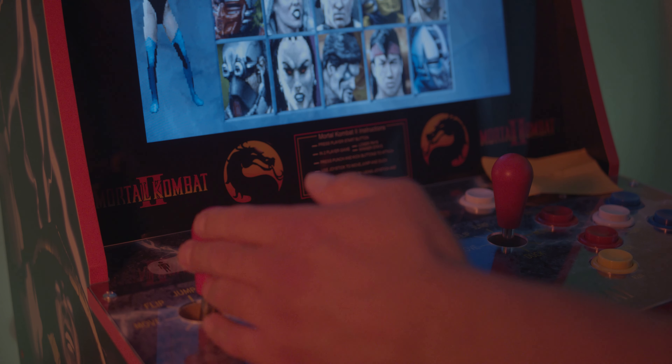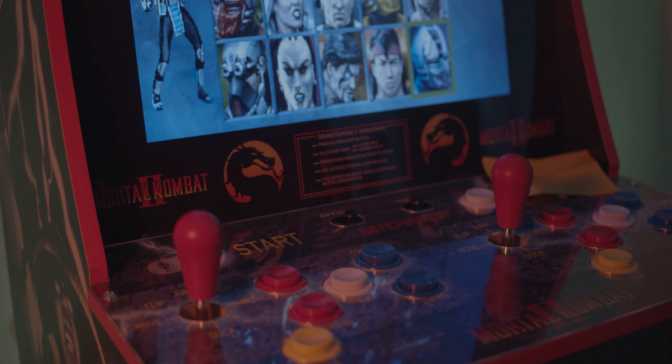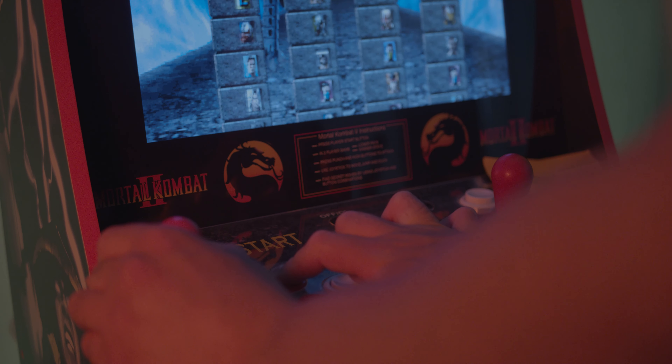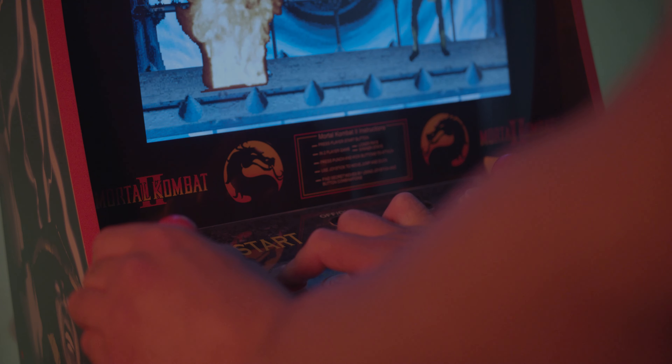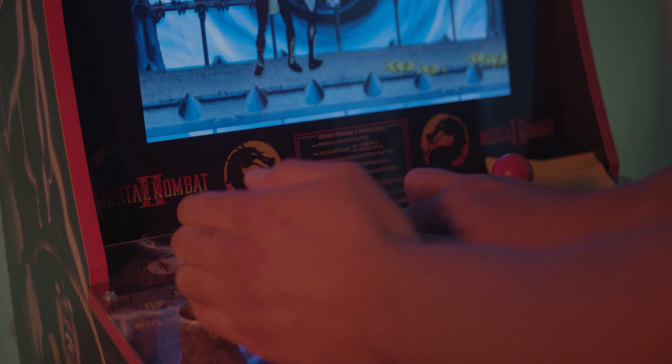And there you are — you have the three characters in the middle. Now to achieve Human Smoke, you select Smoke, and before the fight starts you hold run, block, high punch, high kick, and back. Round one, fight — and you have Human Smoke unlocked.